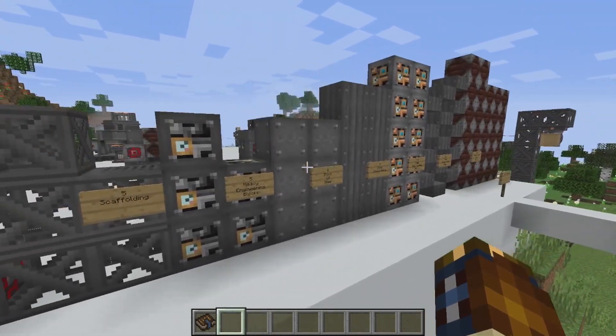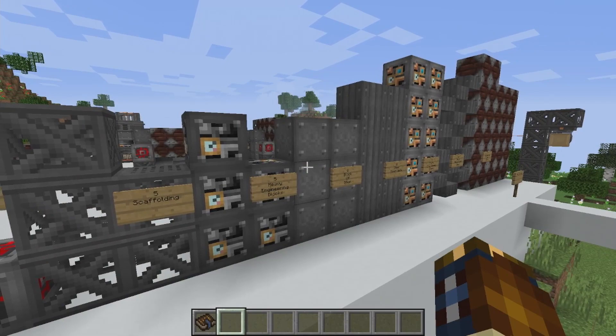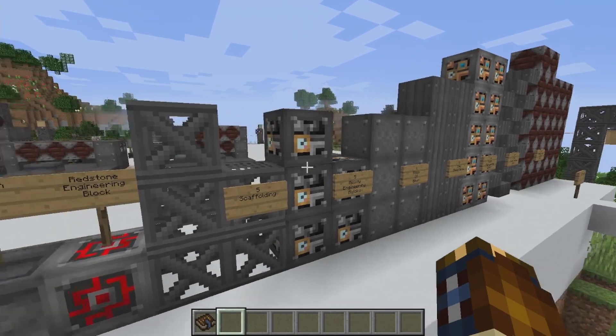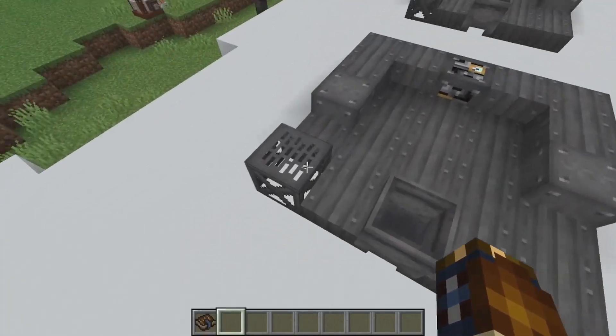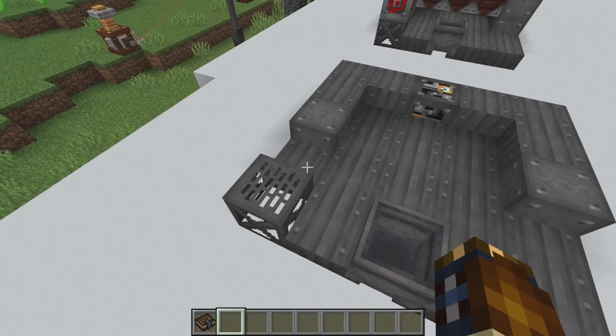I like how they kept the steel aspect, because it's an arc furnace — iron would melt but steel wouldn't, which is pretty neat. The setup itself goes like so: you're going to have a scaffolding...